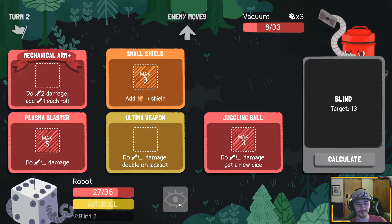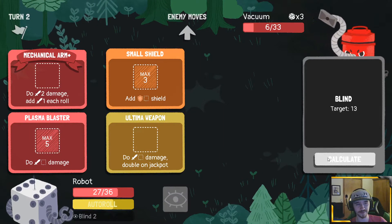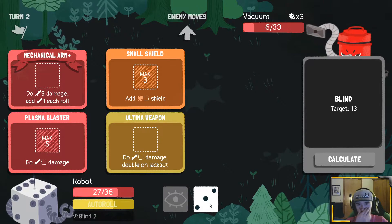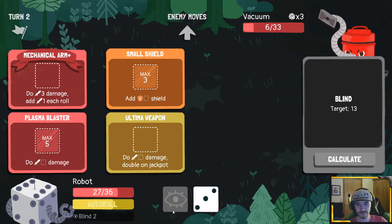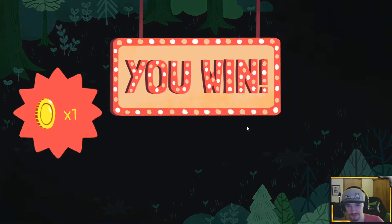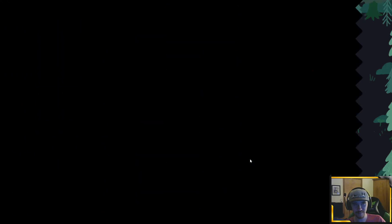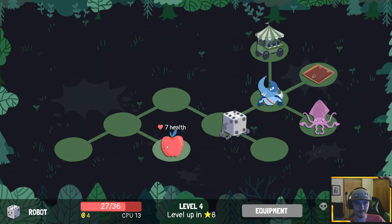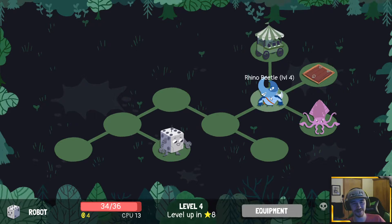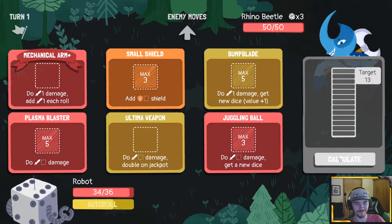Bump blade bumps it up, juggling ball took it so it's anything now. Got a three. Let's see what this does — okay, we got enough to kill. Pretty simple. Chocolate cookie's nice and all but I don't really know where we could fit it in with what we've got. Rhino beetle having 50 health is just awful.